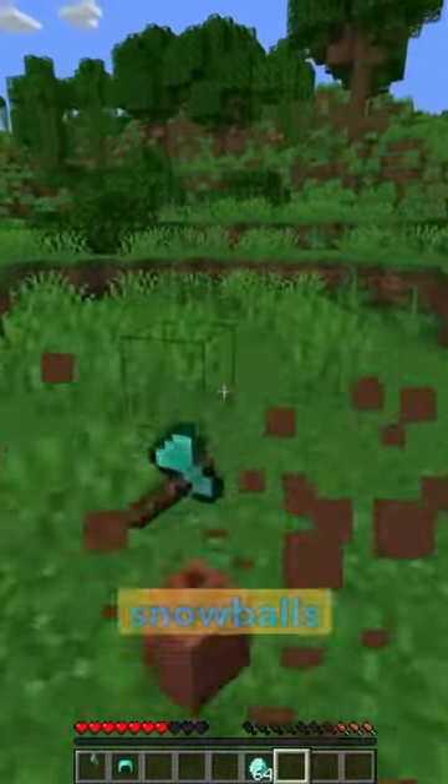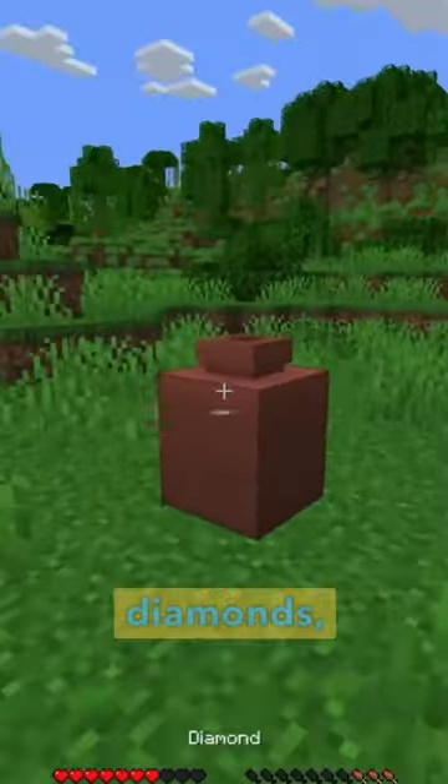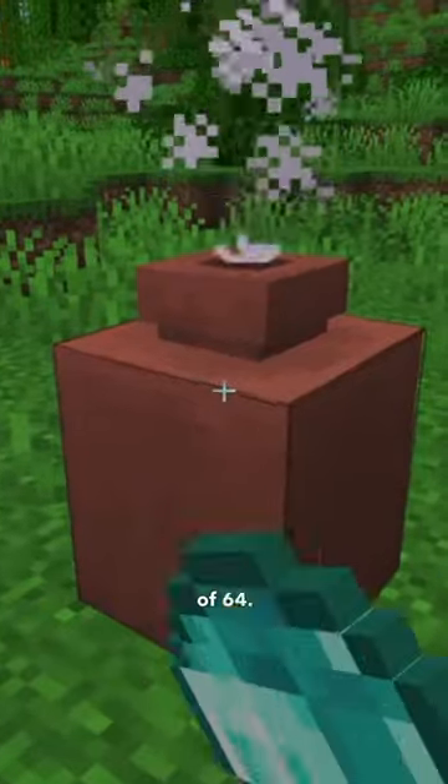Now, different items stack differently. Snowballs stack in stacks of 16, helmets stack in stacks of 1, so it's all a little bit different. Diamonds, on the other hand, stack in stacks of 64.